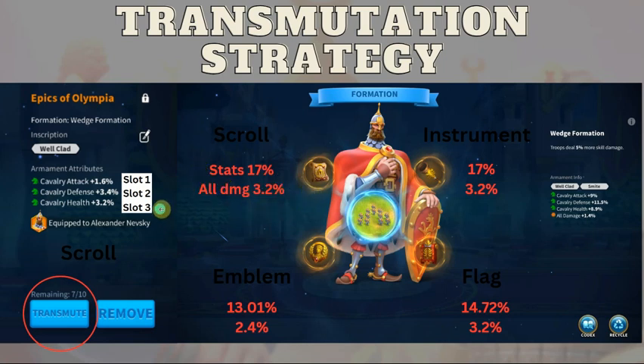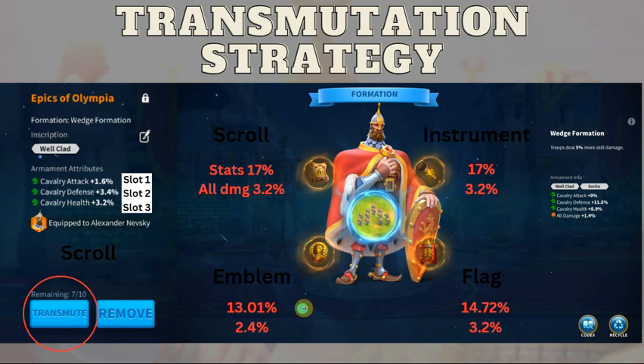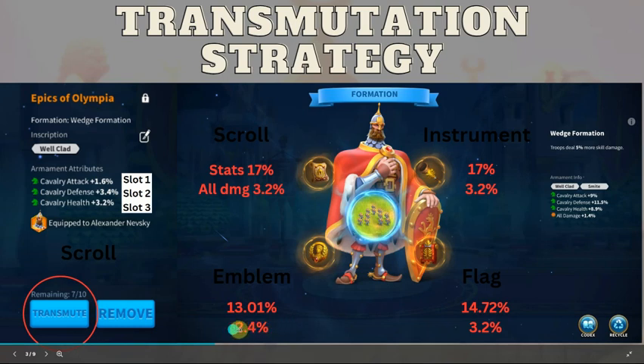There's also a chance you could get all damage for slot three in lieu of health — it's going to be the same percentage for instrument. Whereas if you go to emblem and flag, you'll notice the lowest percentage actually drops. For emblem it's 13.01%, flag is 14.72%. It's actually a little bit higher for health and a little bit lower for attack. So just based off the percentages, out of the four types, the emblem is your worst armament — and personally I've noticed my emblem gets the least inscriptions and the stats seem to be the worst.